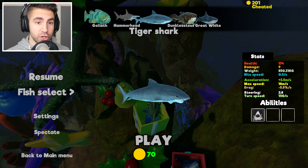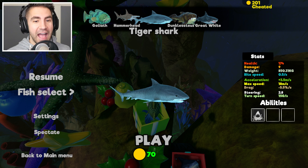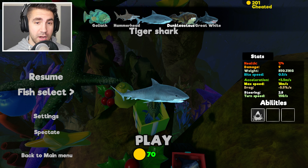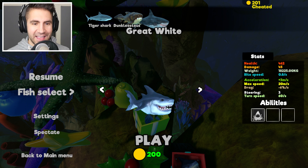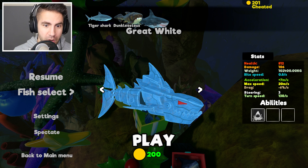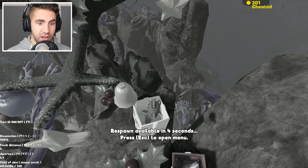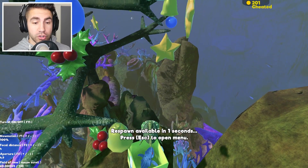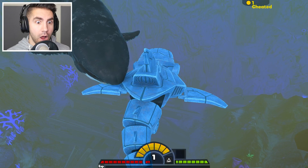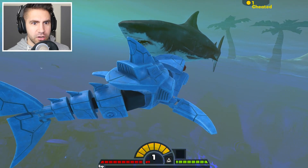Actually, before we do that — guys, we got a new Tiger Shark! They changed the model of the Tiger Shark to make it look more accurate. I like this new model — let me know in the comments what you think. I think this is like the third Tiger Shark model we've gone through. Maybe we should try it in a future video. But today we're doing this — Mecha Great White Shark! Also, I tried to play on a server, but for whatever reason all the hostile/predator fish don't spawn in. Old Blood, the creators of the game, if you're watching this, if there's any way to fix that, that'd be awesome.